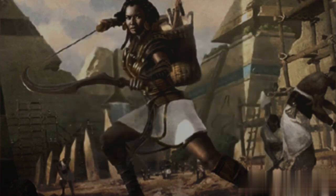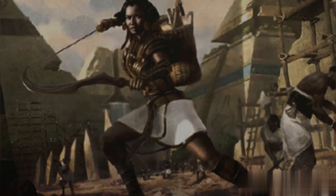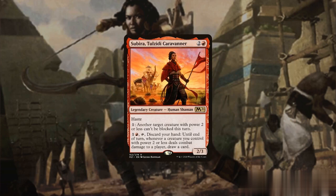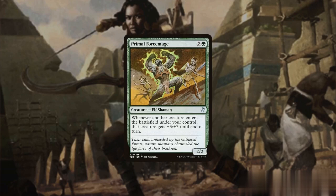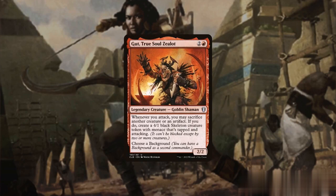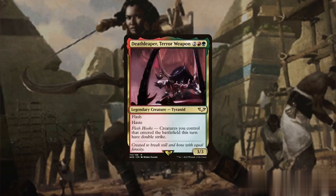Although the tokens we generate may be small and susceptible to being blocked, we will address this by incorporating cards that boost our attacking creatures. Goblin War Drums and Ghoul War Chant grant all our creatures menace, making it challenging for opponents to block all of our attackers. Sabiratulzidi Caravaner renders our creatures unblockable for a mere one colorless mana. Primal Force Mage boosts our creatures' stats by three, making them more formidable in combat. Gutru Soul's Zealot replaces some of our creatures with a more powerful four-one attacker. Sarath the Viper's Fang provides them with Death Touch, forcing opponents into difficult blocking decisions. Lastly, Deathleaper Terror Weapon bestows double strike upon creatures entering the battlefield, granting us a combat advantage and allowing us to draw twice the number of cards.